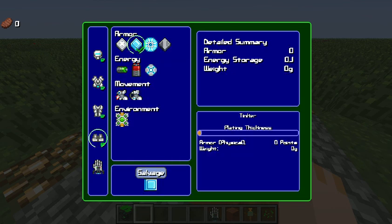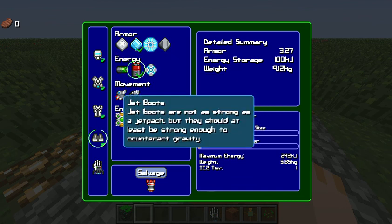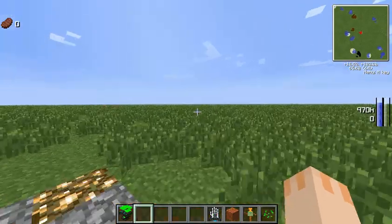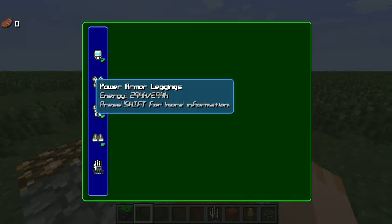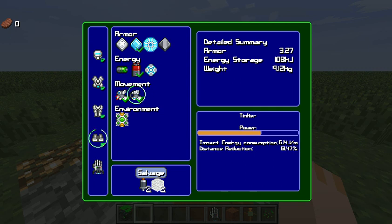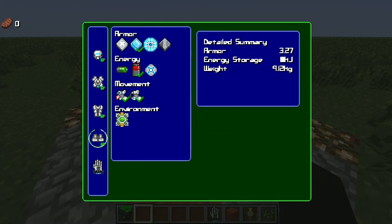Next up we have the boots. Just increase the plating and the battery. The boots allow you to install jet boots, which basically let you counteract gravity if you can't install the jetpack on your chest plate. There's also a shock absorber which is very useful in survival mode — if you fall off a cliff, you'll be fine as long as you have some energy. There's also radiation protection, though to be protected from radiation you have to have it on every single piece of your suit.